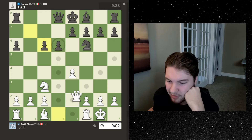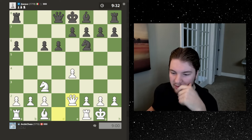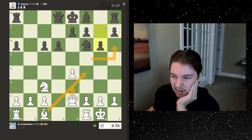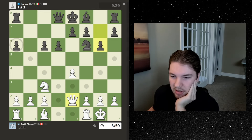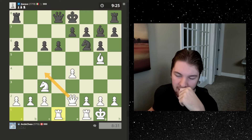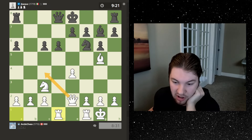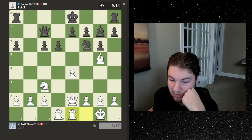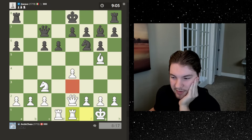Maybe I go queen d3 — okay, queen e2 just to get the queen out, move the bishop, and then I can move these rooks to the center somewhere. I could also go here and then if he's doing a fianchetto maybe threaten this pawn. I think let's just put the bishop here for now — I like it there. I'm not sure where the rook is supposed to go. I could go rook e1 and then try to push — could be an option.